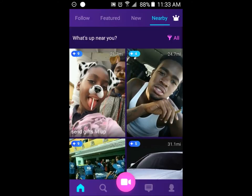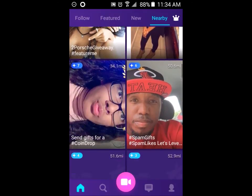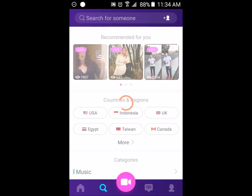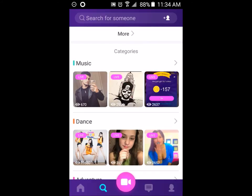From here you will be brought up with other people's live streams that they are doing right now, and you can see how many people are watching. Currently this girl with the dog ears has 21.7 million people watching her at this second. You can scroll down and look at other people's live streams. If your friend does live streams on Live.me, you can go here and search for that person's live stream and categorize those live streams through music and other categories.